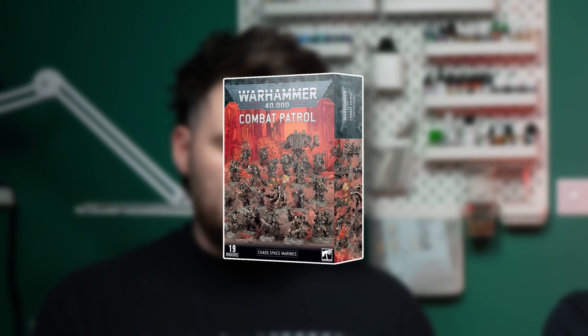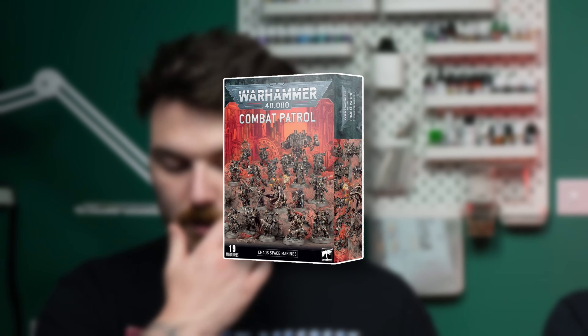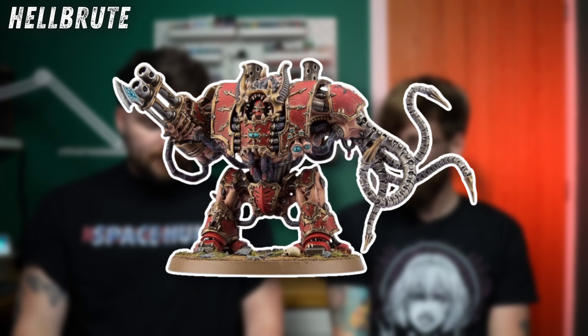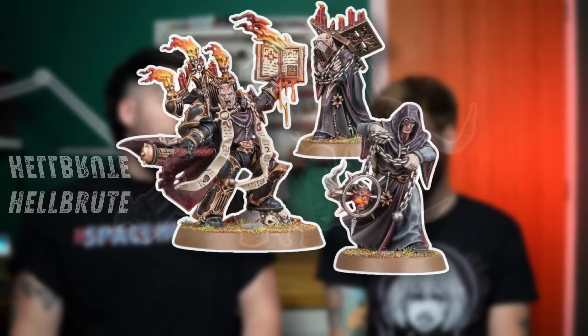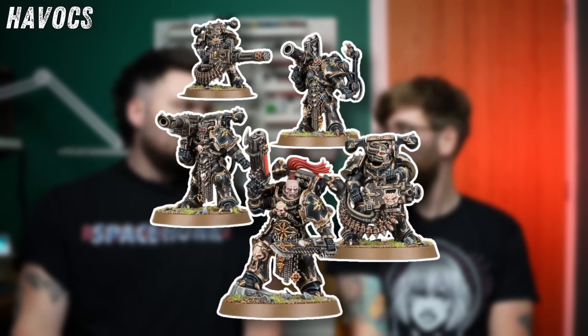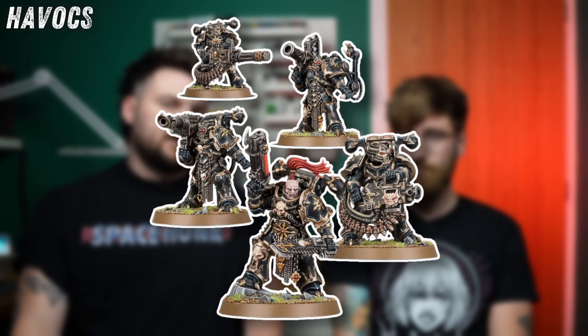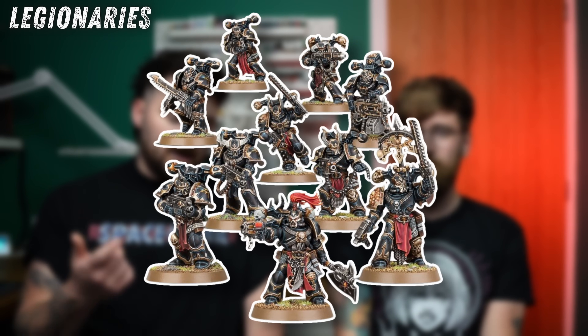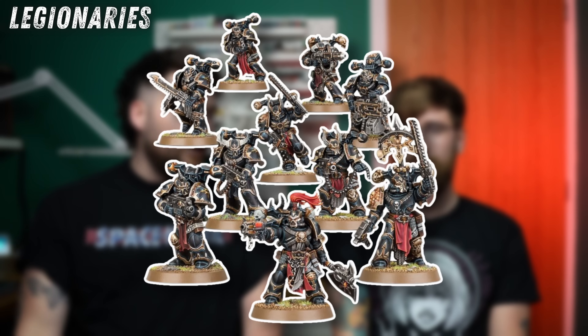Chaos Space Marines — the last Combat Patrol wasn't brilliant because the Hellbrute is a bit of a potato model. But the Dark Apostle was a nice inclusion, the Havocs were great spice, and then ten Legionnaires. A Dark Apostle, ten Legionnaires, five Havocs, and a Hellbrute? That's unbelievable, great value. Smash for sure. The old one you could buy two of and sell off the extra Dark Apostle.